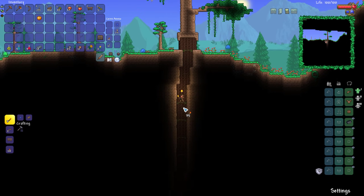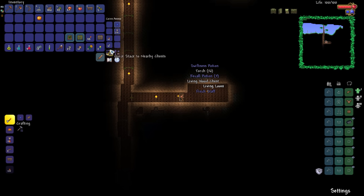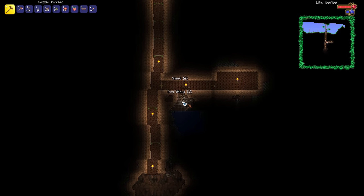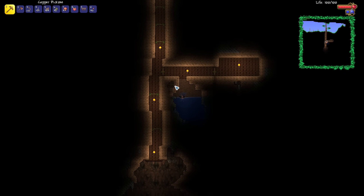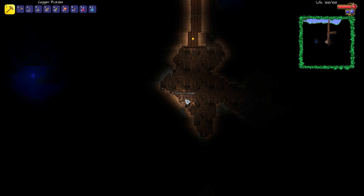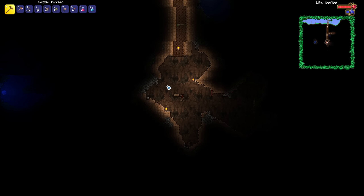We're going to see what we can find. We've got a finch staff — as nice as that is for an early game Summoner, sadly we're not a Summoner, so we're not allowed to use it. What we do have here though is a whole bunch of cobwebs. If we can get ourselves 35 cobwebs, we can make ourselves a bed, which would be very useful. Recall potions — excellent! As long as we've got those on us, we should be able to explore and get ourselves out of any sticky situations. We need six more cobwebs and then we can make our bed.